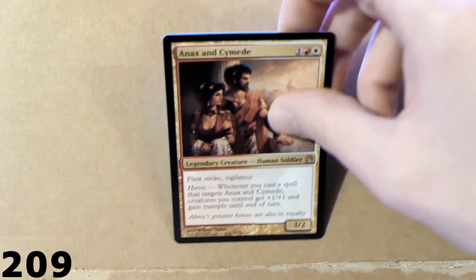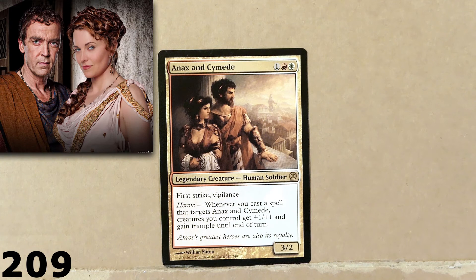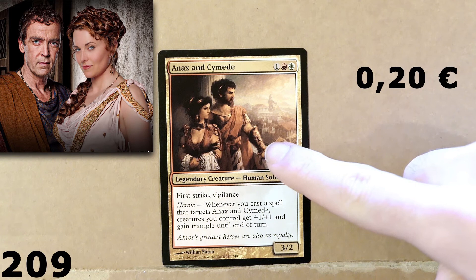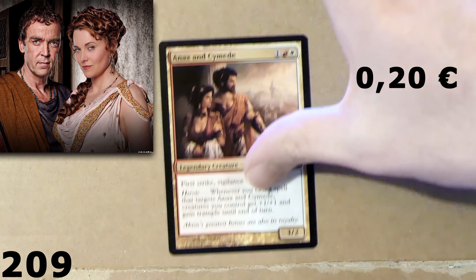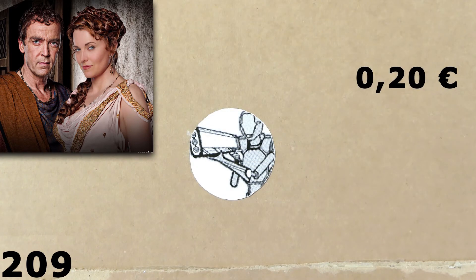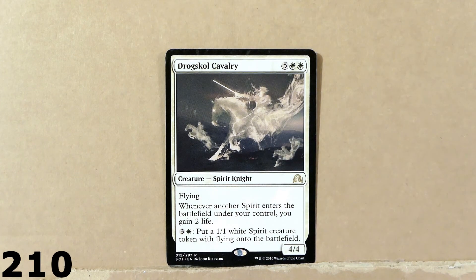Then here we've got another Ancient Greece card — this is Anax and Cymede. Pretty cool card. It looks like a card that has been taken from Spartacus, the TV series. It looks like the owner of Spartacus — the owner of the arena — and his wife. I really like Spartacus — very nice TV series. I think it was made in the UK from the BBC, but I have to double-check on that.